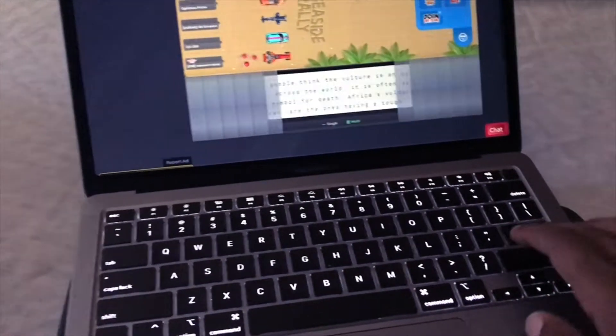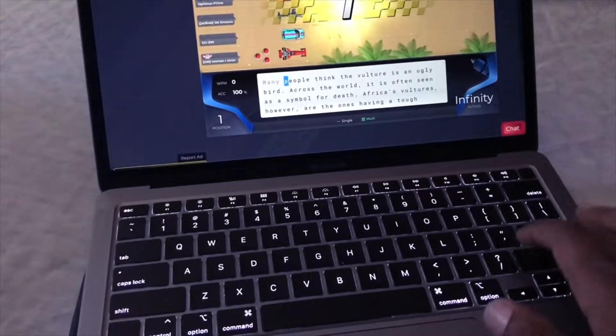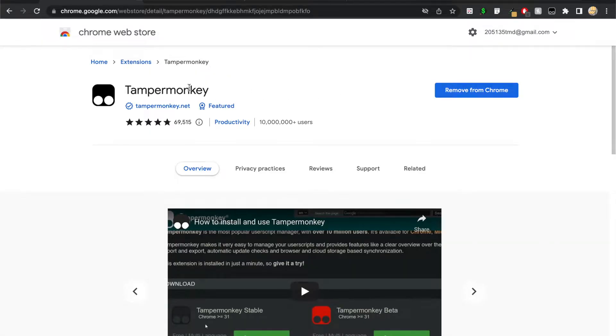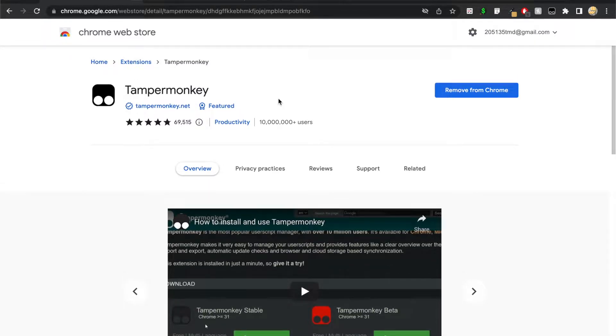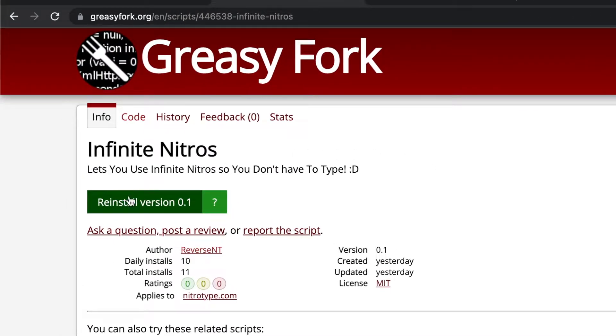Today I'm going to show you how to get unlimited infinity nitros on Nitro Type. This is pretty simple to do. The first thing we need to do is go to the Chrome Web Store and add Tampermonkey to Chrome — the link will be in the description. Once you've done that, the next thing we need to do is go to this page on Greasy Fork and install infinity nitros.